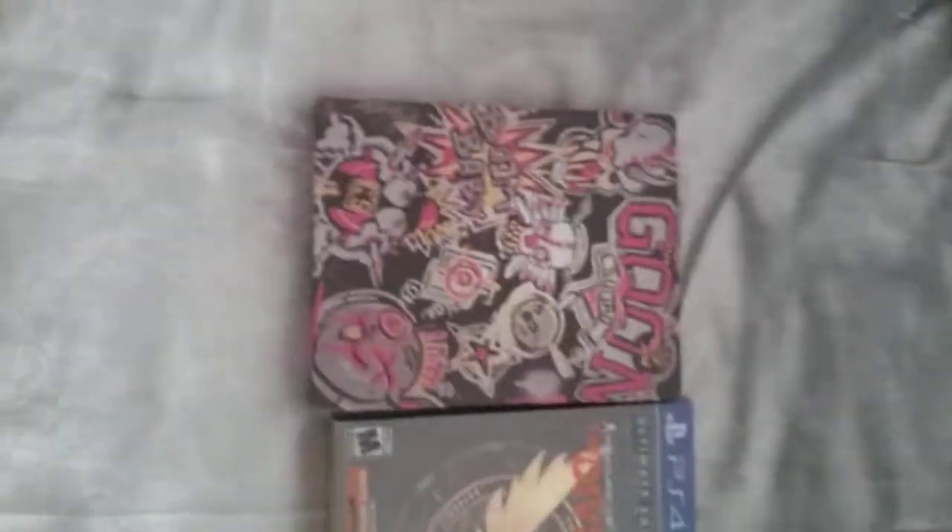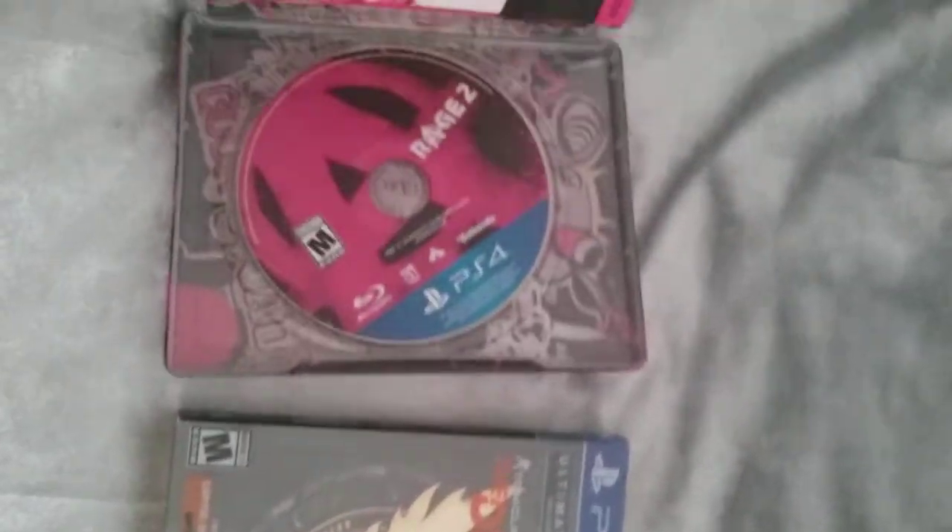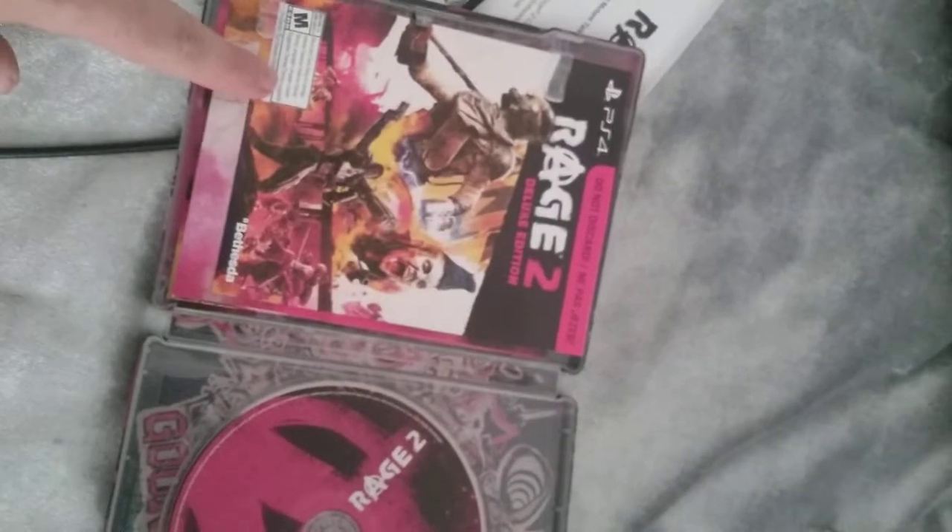Steel case for Division 2 — $120. Steel case for Rage 2 — $120. But I also got this big thing too. Inside the steel case is the game, plus the expansion codes and all the other codes you need for the digital stuff. And it's got a big poster in it as well, which I thought was really cool. Bang for your buck — this was probably the best collector's edition I got all year.